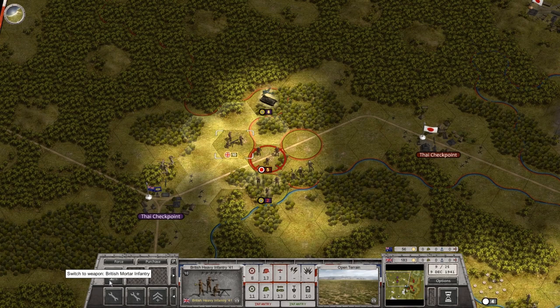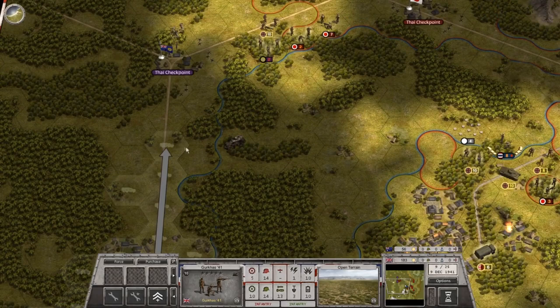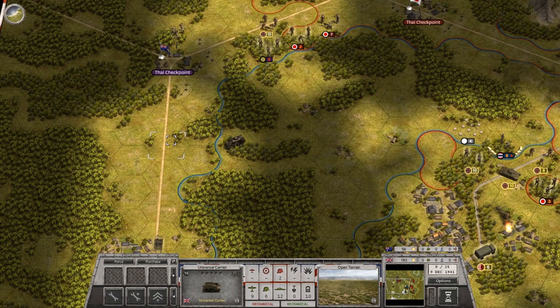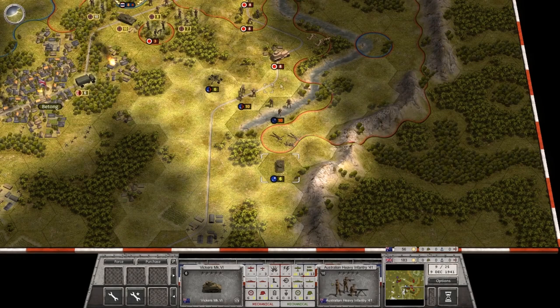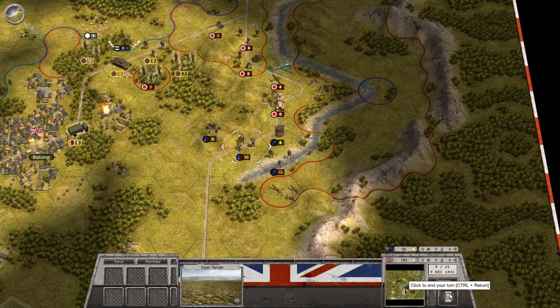Our heavy infantry can launch an attack here. Let's drive these Japanese troops into the woods without loss. Let's get our universal carrier troops north as well — the Gurkhas will head north. They've got good vehicles that can help stem the tide in the north, and we can start counterattacking against these Japanese armored cars, hopefully without losing our own.